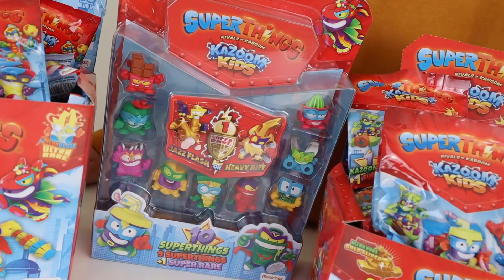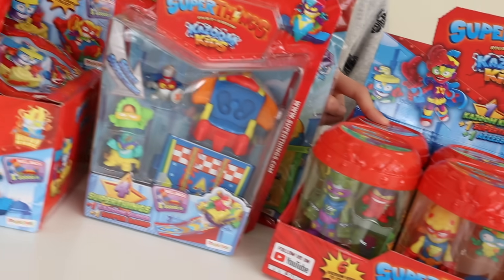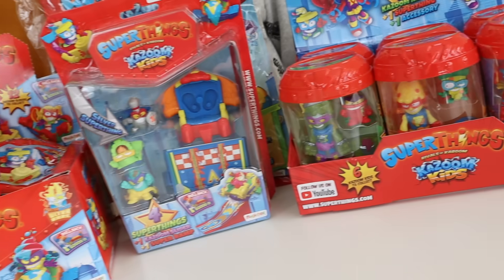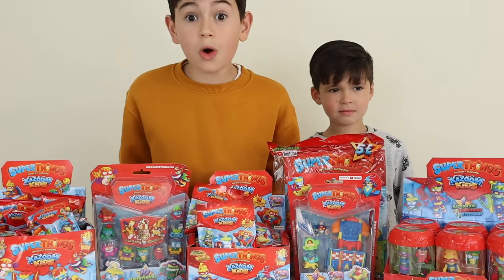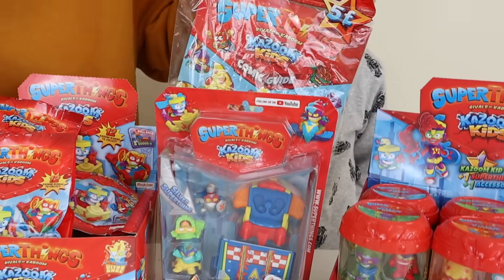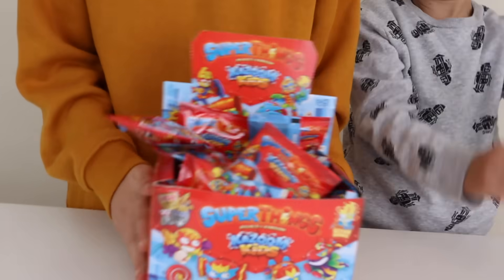We also have the blister packs here — 10 super things inside, you can get the Jazz Flash or the Heavy Riff. They're really cool. We have the brand new Kazoo Kids, there are six of them to collect. They come with the Kazoo Kid, an accessory, and a super thing. And of course we have our sliders — they are really cool, there are 12 to collect in blind bags, with two ultra rare sliders. We also have our starter pack and our magazine, which comes with a slider, super thing, two blind bags, and the magazine.